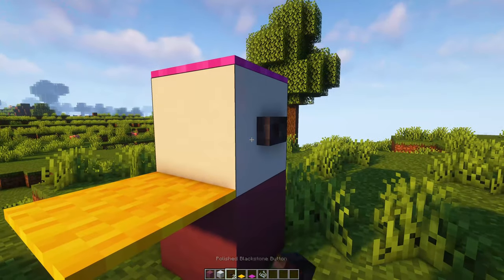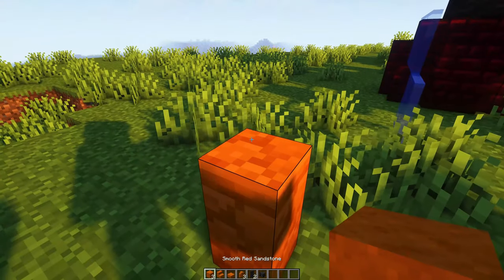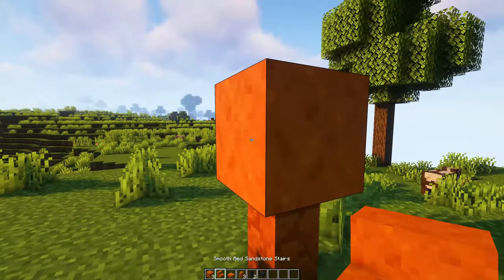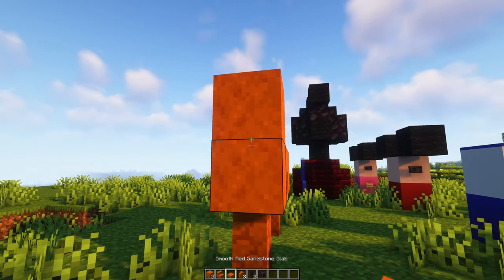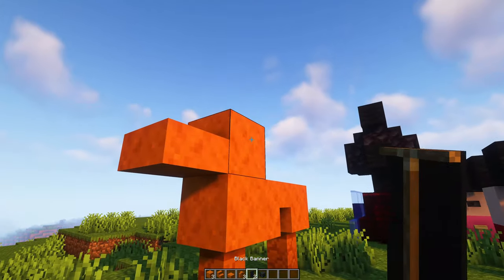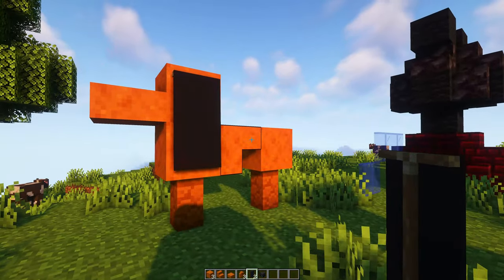And that one's looking pretty good, which means we're on to our next build — and that's going to be Pluto. We're pretty much just building up the red sandstone body, getting all those blocks in place. Now onto Pluto's head, we're going to be using two black banners for each of the ears, and then this final step is definitely an optional one if you're on survival, and that's to place in a wither skeleton skull for his nose.